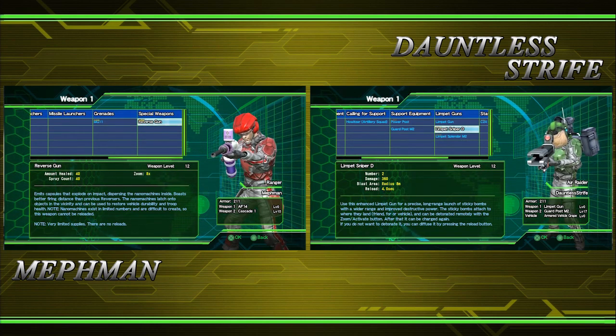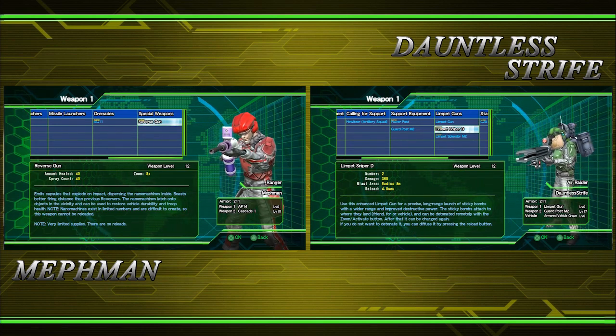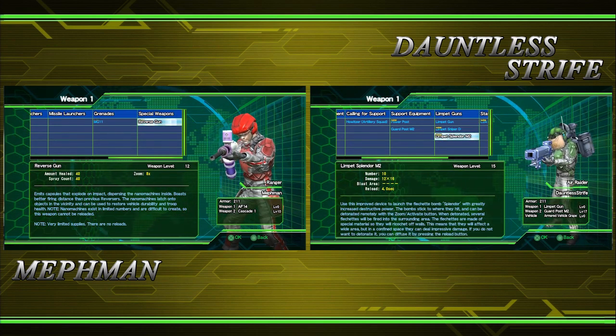This is the only one I've got. Nanomachines latch onto objects in a vicinity and can be used to restore vehicle durability and troop health. So that's like a healing gun.